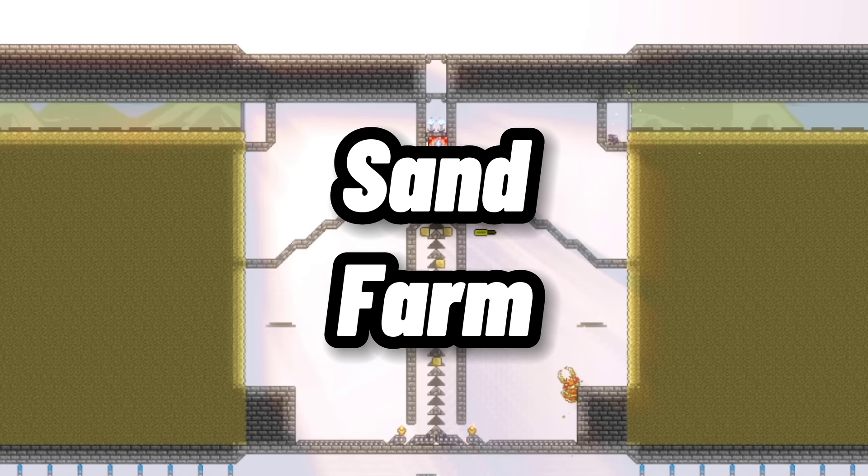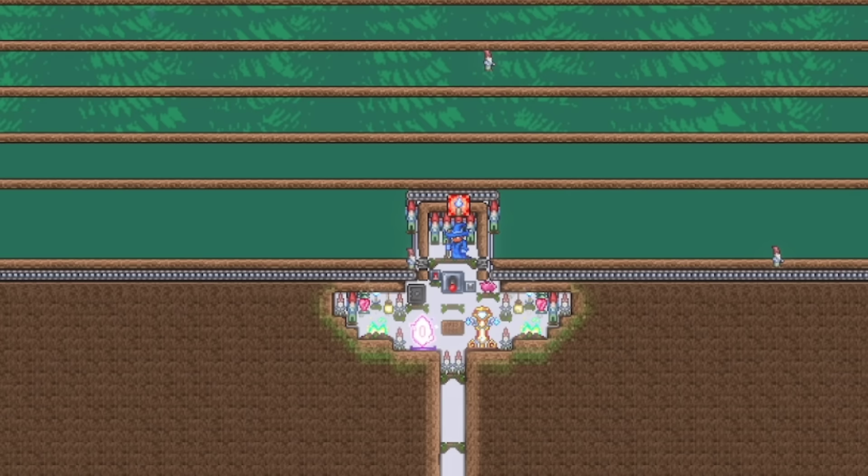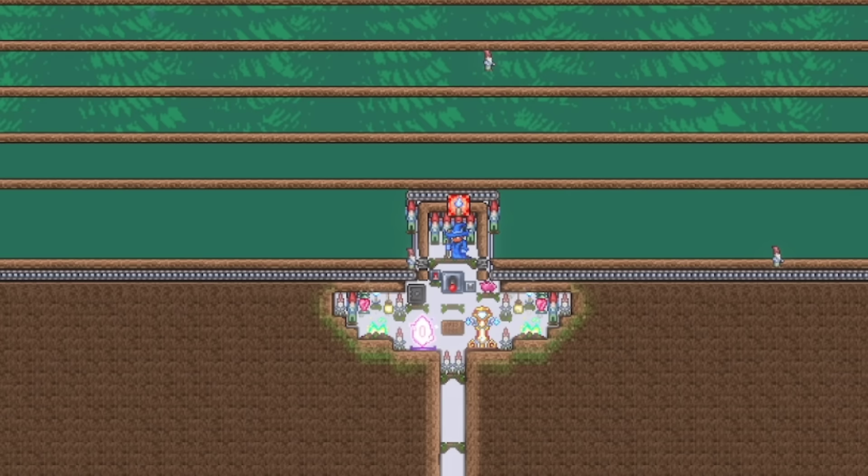For our next farm, we have a sand farm, which you can do easily using antlions since they will shoot sand out at you infinitely. People have made very insane sand farms, and since you can farm antlions without building a dedicated farm, I won't cover it here, but I will leave a link in the description to a very well-built sand farm for all of your sand needs. After that, we have a gnome farm, which really has no use at all, so I won't be covering how to make it either — but know that it does exist!